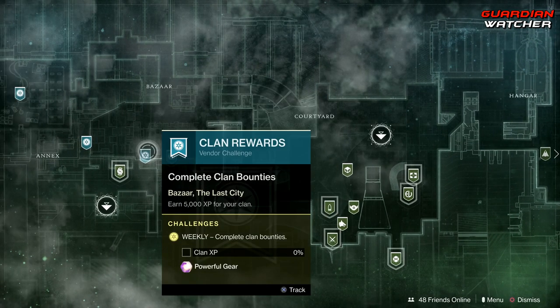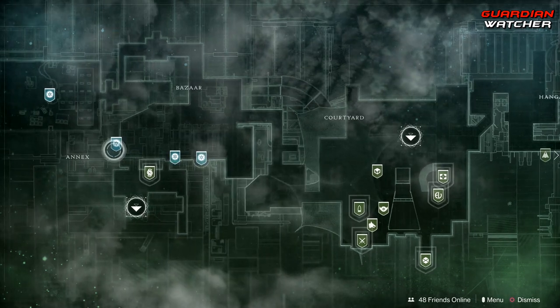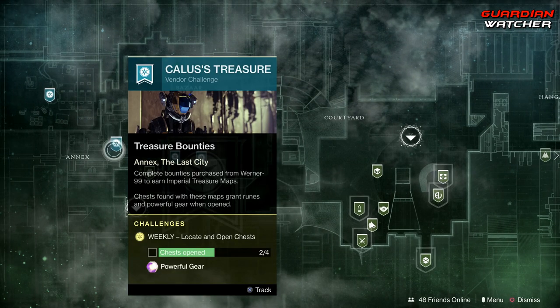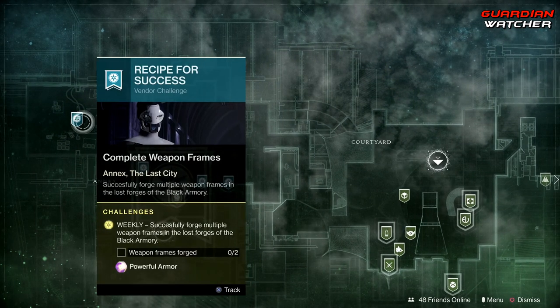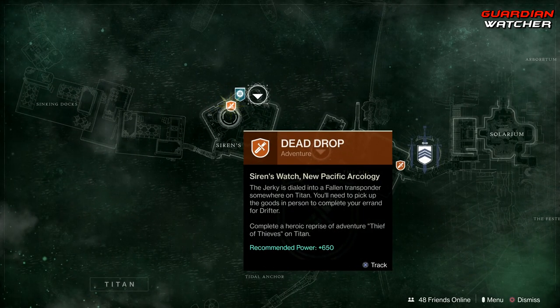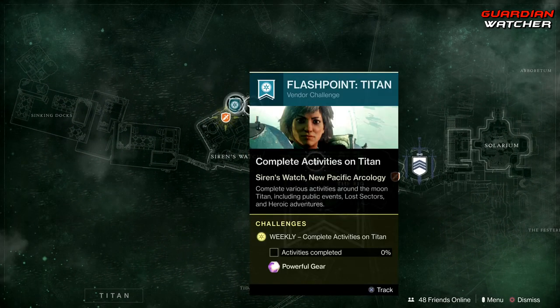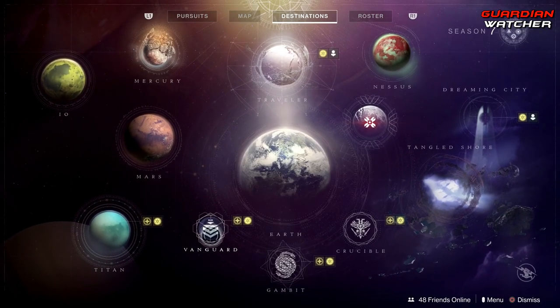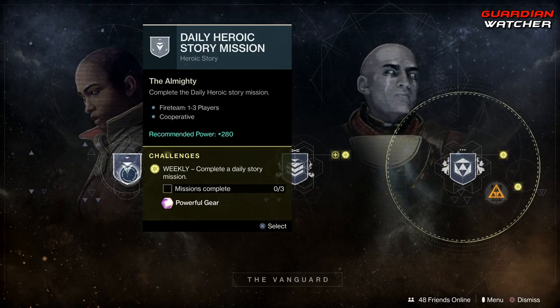Starting off with the Traveler, we have Ikora, where we need to complete 20 of her bounties as well as gain 5000 XP for the clan, open up treasure chests for Kellus's forge, and complete weapon frames. Coming down to Titan, we have your heroic adventure as well as your flashpoint — you need to complete public events, lost sectors, and heroic adventures. Doing heroic public events gets this done a lot faster.